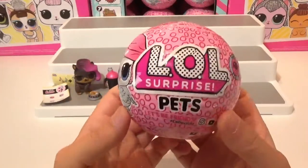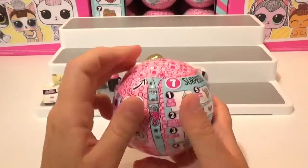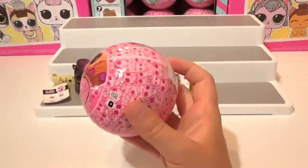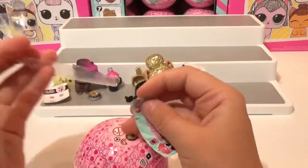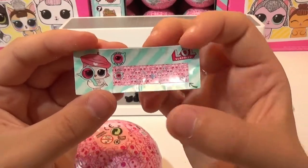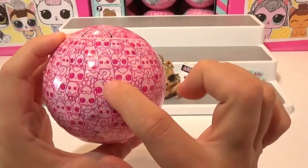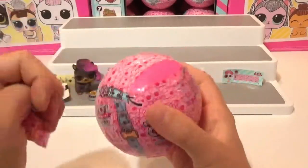Last but not least, we have the I Spy — this is the new LOL Pets Series 4. Our secret clue is right here. We can't read it without our decoder, but it looks like a rock and a star. So my guess would be rock star. On this packaging there are also little hidden messages you can use your decoder for to try to find clues to fill out the checklist.